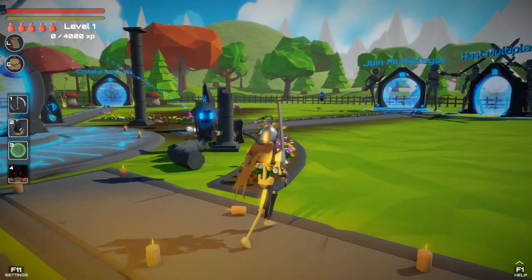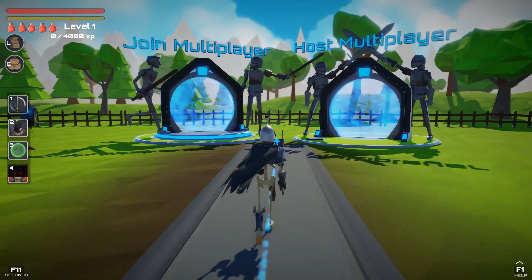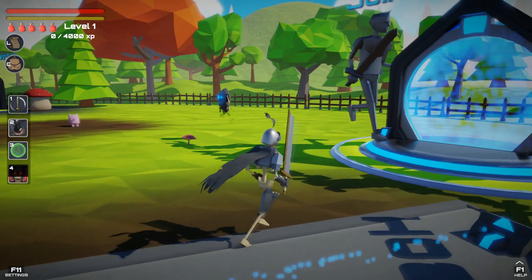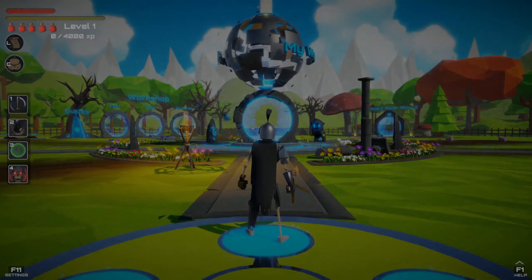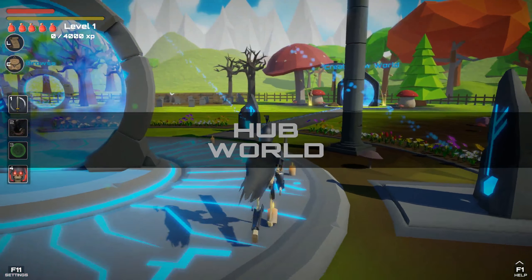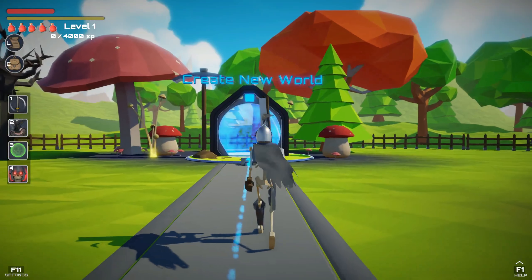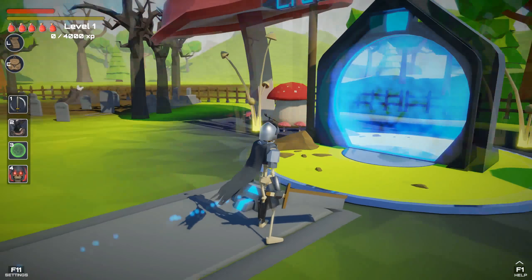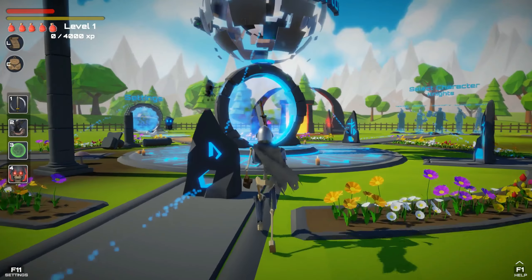I'm on settings again — multiplayer, host and join. Is there any kind of online play on this? Okay, I pressed cancel. And create a new world — yeah, from what I've read we can create our own worlds, like our own mini RPG inside of this game. We'll probably go there later, or just play the single game now. Let's go to My World.